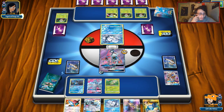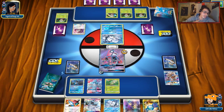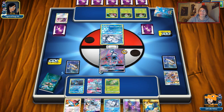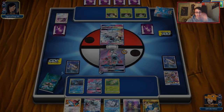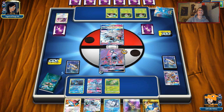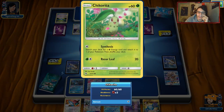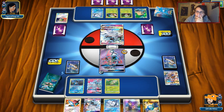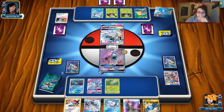He Rare Candies into Decidueye and puts a DCE on it. He's going to Feather Arrow my Swampert. We Power Draw for Stretcher. We'll Feather Arrow his Decidueye and hit it for 60. He can knock out Chikorita, but we have double Chikorita so we're okay. He's going to go into Vulpix — we need one Energy Drive to hit him for 60.